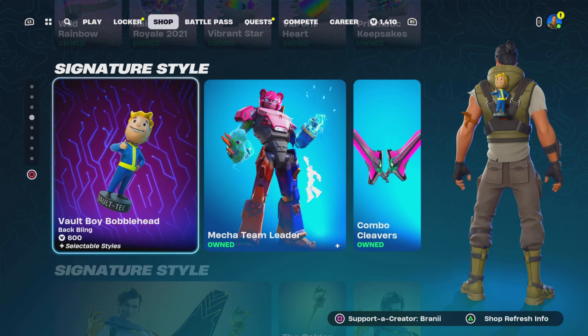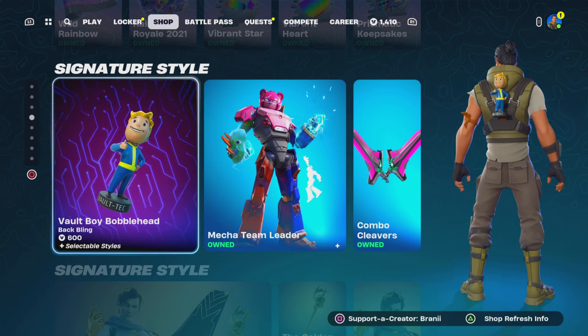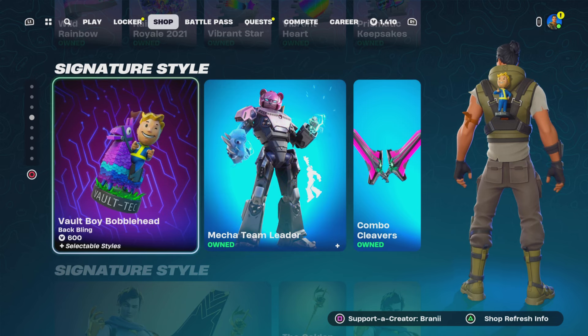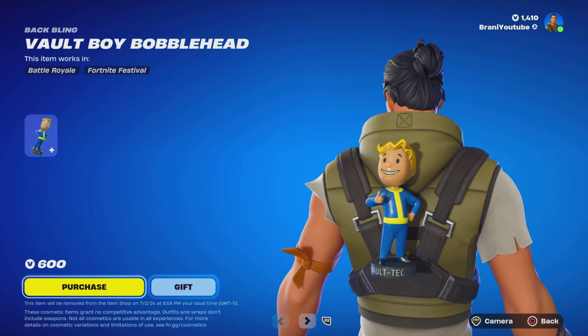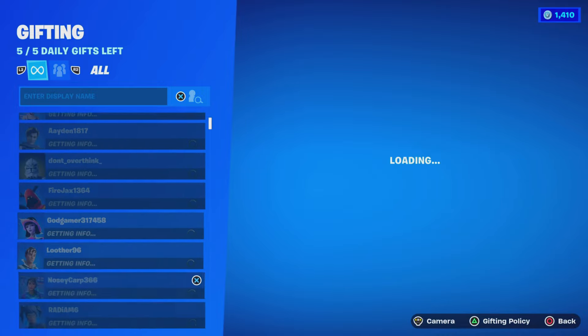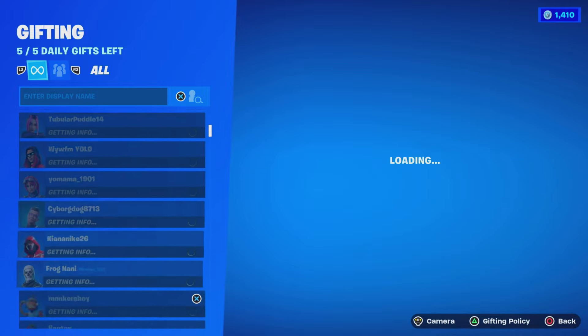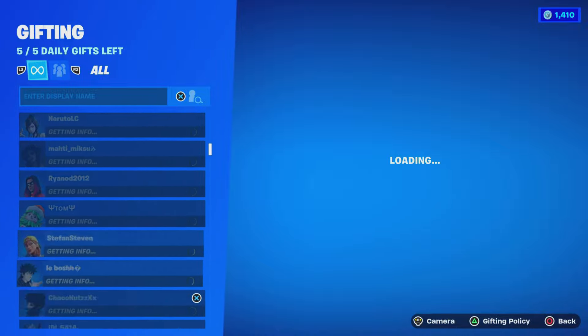You guys know here in this channel we gift our subscribers, and we actually show proof here in this channel. So here we have the brand new Fallout Vault Boy Bobblehead Bag Bling, which we are going to go ahead and gift to a subscriber randomly from my friends list. No favoritism — whoever it lands on, congratulations. These are all subscribers from my friends list, so this could be you.